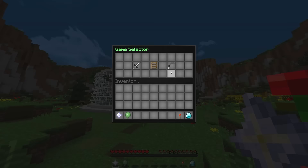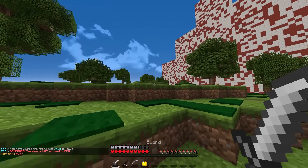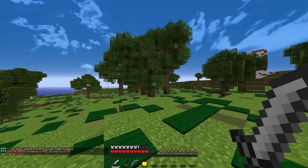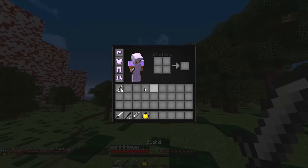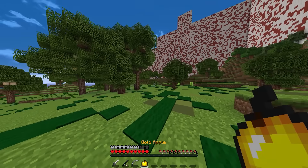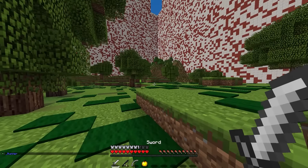GG. So the other PVP game mode that we have on the server is FFA. To join it, you just click on the game selector, then click on the FFA and you're randomly teleported to a spot in the arena. Basically what you have with this kit is full iron, an iron sword, rod, bow, and some arrows in your inventory as well as a gap pool.